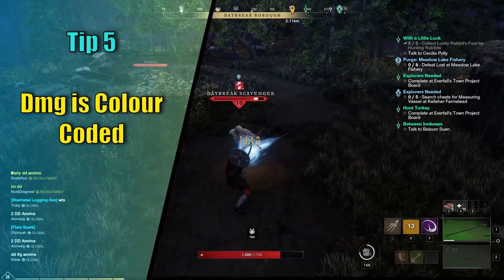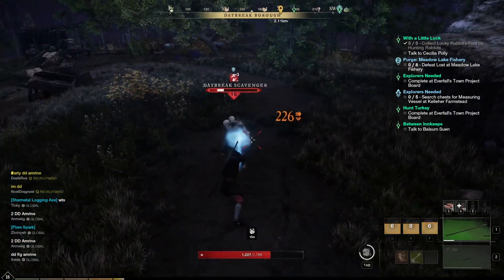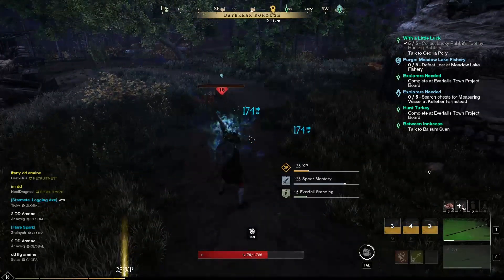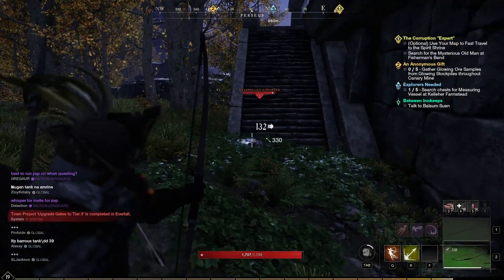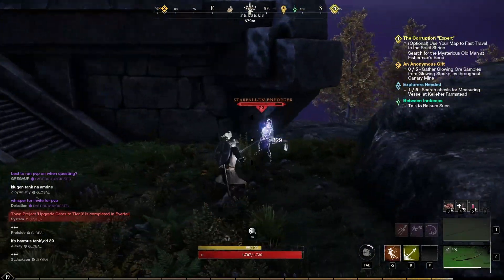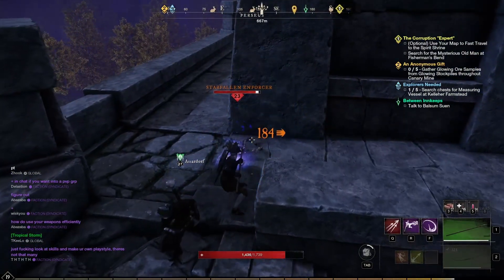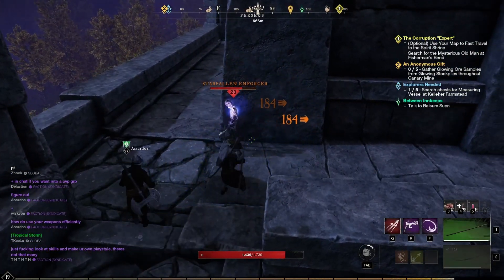Tip number 5: The colors of damage values when you strike someone actually mean something. The orange color indicates critical hits. Blue colored strikes mean the enemy is resistant to this type of damage. Yellow means the enemy is weak to this type, and normal hits show white color. Attacking the back of an enemy or hitting their head with a projectile always results in a critical hit.